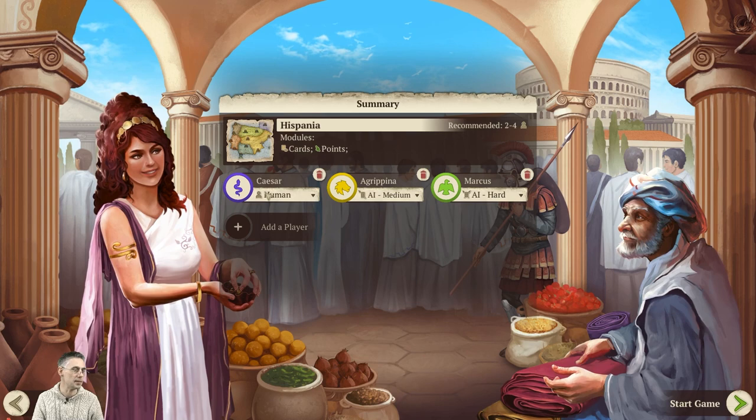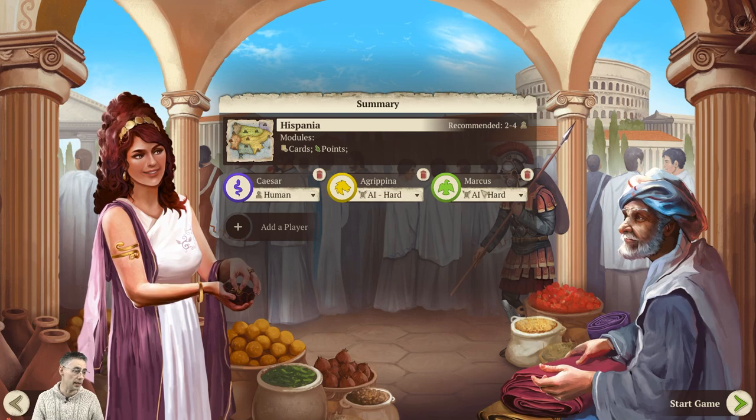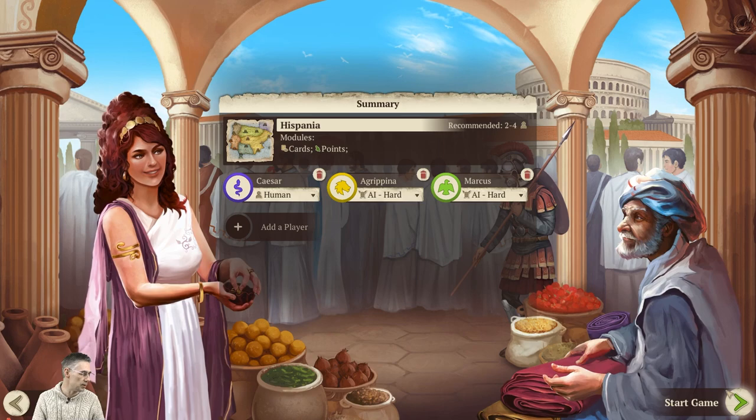So I'm Caesar and we're going to be playing against two hard AIs today. Agrippina and Marcus are my opponents. We'll just play a three-player game today and see how it goes.